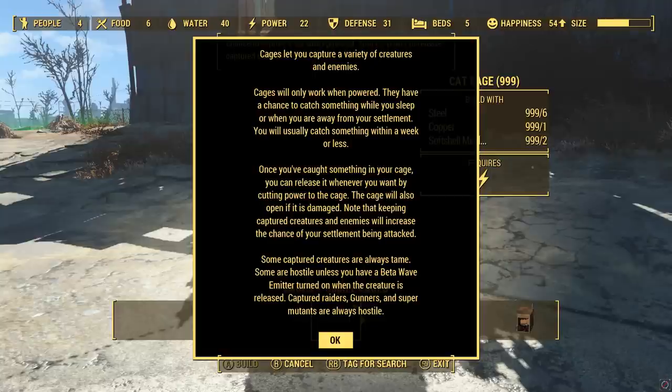Once you've caught something in your cage, you can release it whenever you want by cutting power to the cage. The cage will also open if it's damaged. Note that keeping captured creatures and enemies will increase the chance your settlement will be attacked. So for example, if you put down a raider cage or a gunner cage and you successfully capture someone, I think that increases the chance that you'll be attacked by raiders or gunners. And if you put down a deathclaw cage, I think there's a chance you'll be attacked by deathclaws. Some captured enemies are always tame. Some are hostile unless you have a beta wave emitter turned on when the creature is released. Captured raiders, gunners, and super mutants are always hostile.